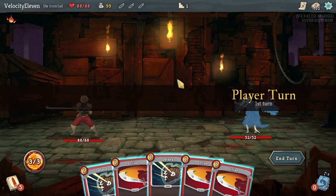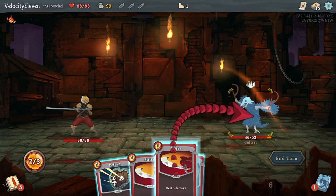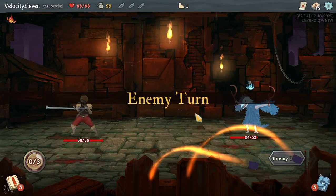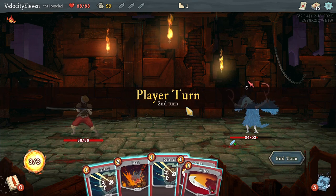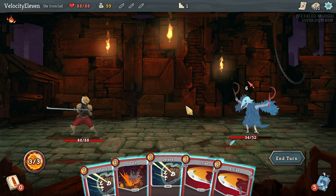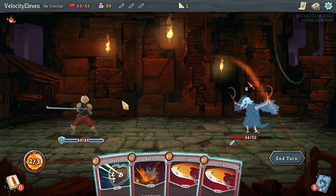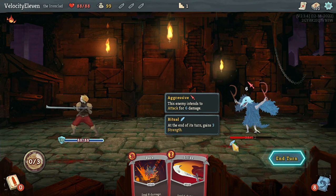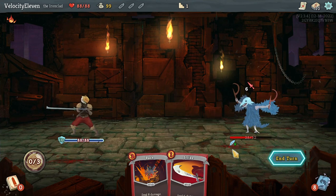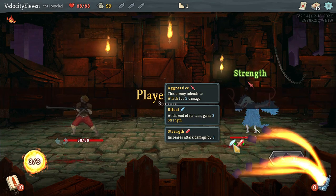Our first starting enemy is planning to use a buff, no attack. Let's just strike, strike, strike, strike. Six damage - let's block both of it and do some damage. End of turn, gains three strength. I was thinking I could just prevent all its damage, but if it's getting stronger then maybe that's not such a good idea - maybe I should be more aggressive.